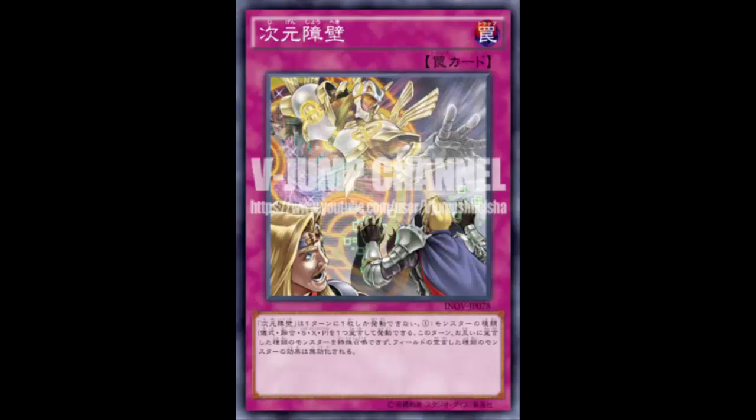Synchro, xyz, and pendulum are inherent summons — it's not like I can respond before they synchro or xyz summon. As soon as they have the correct monsters on the field they can just do it. But you can respond to xyz effects: for example, when they detach a material for Castel's effect, you chain Dimension Barrier calling xyz — there you go, that's pretty good.